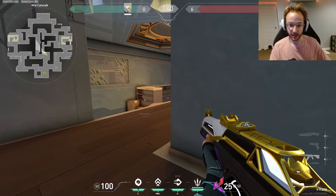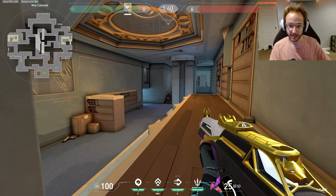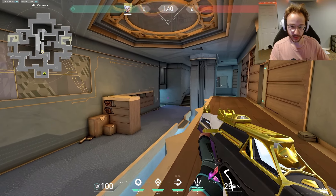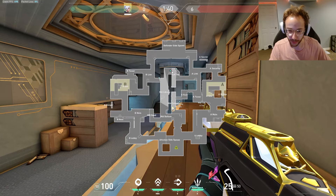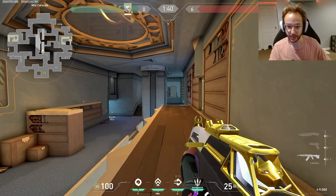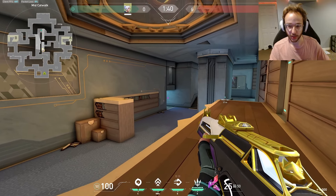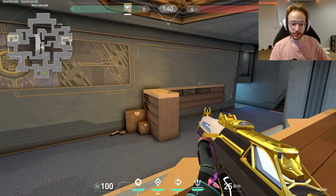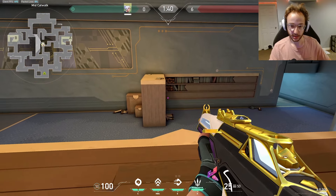Clearing this, checking here — you might even start by slowly working your way up, checking here, here, and here. If you make it to this point and there's nobody, you just have to be cautious of this corner and of someone swinging here at any point. Also make sure they're not behind this pillar, because that's actually a spot people can just sit and wait and listen in mid. Walking up now, be aware that if this wall gets broken there's going to be someone potentially swinging. I'm clearing here across this corner.